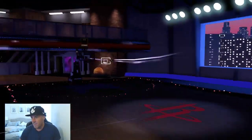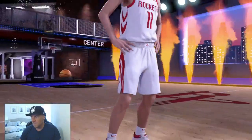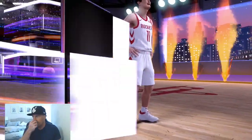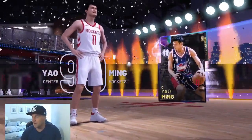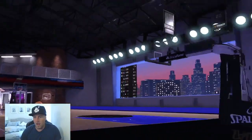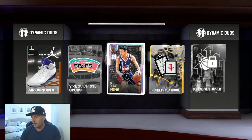Rockets? Who's this? Center? Hakeem? Yao Ming! Little Yao Ming pull. Doesn't even fit on the damn screen. Good God. That's actually not a bad pull. I will take that. I'll take a Yao Ming with the Rockets playbook. Very, very cool.